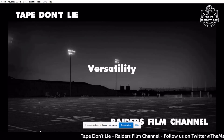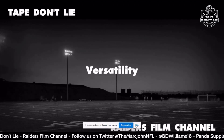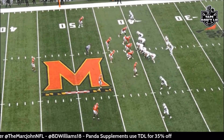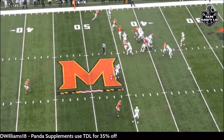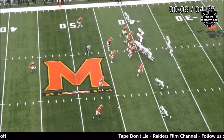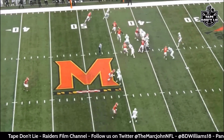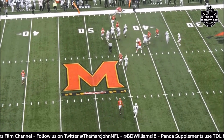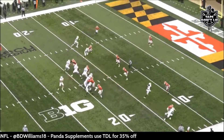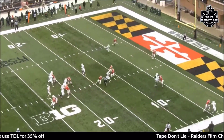First thing I'm going to talk about with Jacorian Bennett is his versatility, which really falls in the theme of what the Raiders would have been drafting. You see him out here on the outside playing off man, with a nice tight quick pedal — he's not flying up out of there. He breaks on this hard, tackle for minimal gain. You see him on the outside coming up making tackles, and also playing some press man.